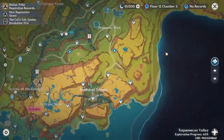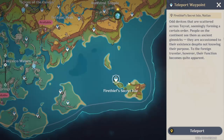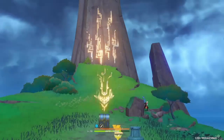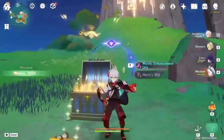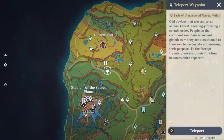Lastly, the fourth location where you can get the item is here. You need to solve the puzzle in this area. Once you get to the last chest, it will contain the Iridescent Inscription Fragment. Complete the puzzle and open the chest to collect it.